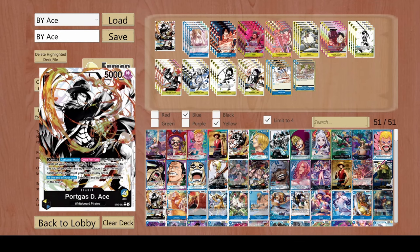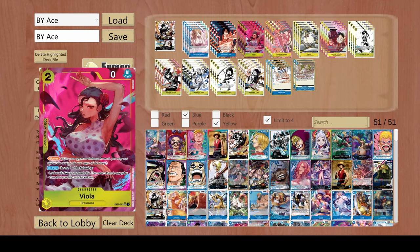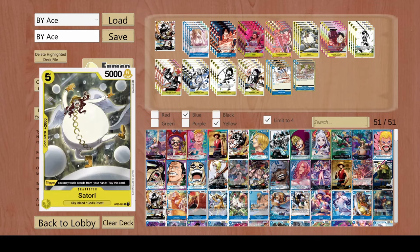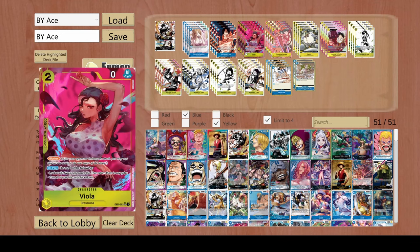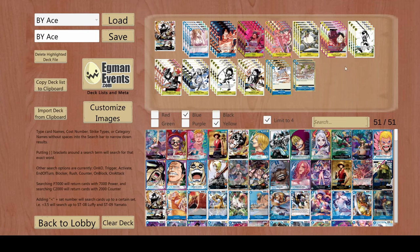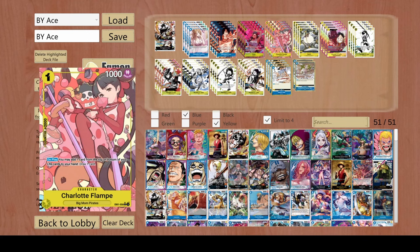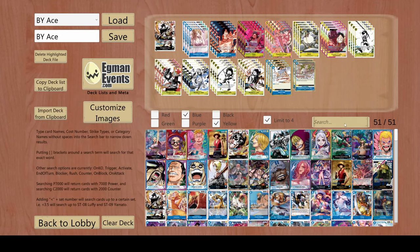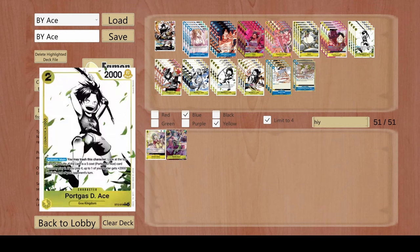To help us get value out of our leader ability, even when we whiff some of the bigger brothers, I use Viola and Flampe in case I whiff. So with Viola, she places the life face down, and with Flampe, I would play Flampe, add Satori to hand, get the 2k back to hand, and then draw an additional card. If you have Hiyori, obviously this is all alt arts, she's much better than Flampe.